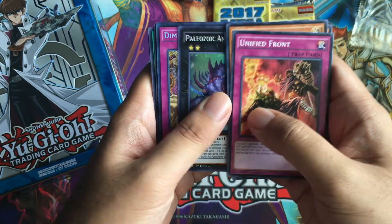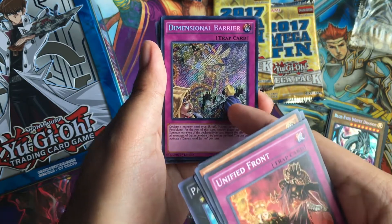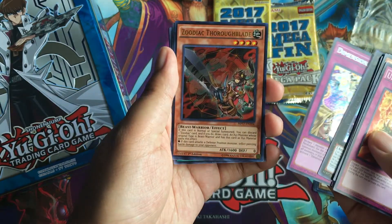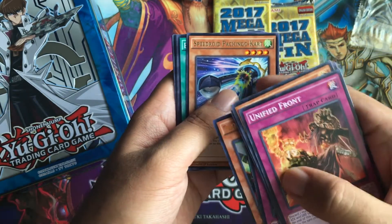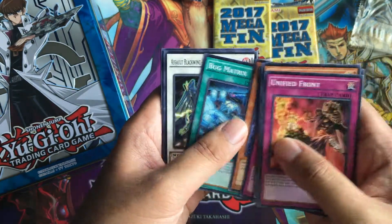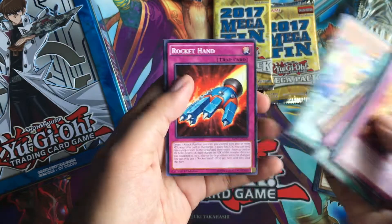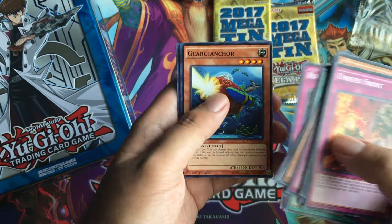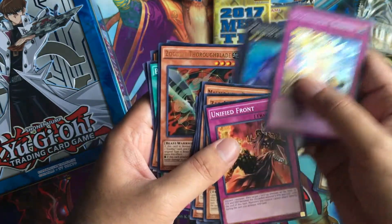What do we get for a Secret Rare? Dimensional Barrier! Even though this is going to get reprinted in the Cyber Sling structure deck, I still think it's pretty cool. Zoodiac Thoroughblade — nice, for Ultra Rare. And Speedroid Pachingo-Kart. I think this is a play off of the Pachinko game in Japan. Bug Matrix, Assault Blackwing, Sohaya the Rainstorm, Performapal Bubblebowwow, Rocket Hand — this is one of my favorite Raging Tempest cards, I cannot stress that enough. Gear Yanker and Performapal Flip Hippo. I gotta put all the foils on top.